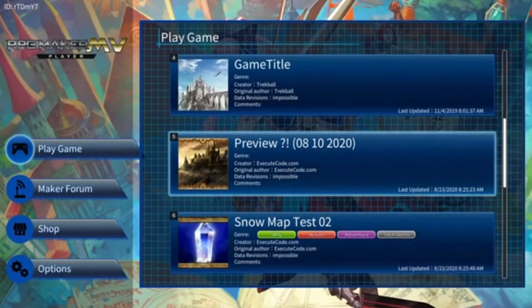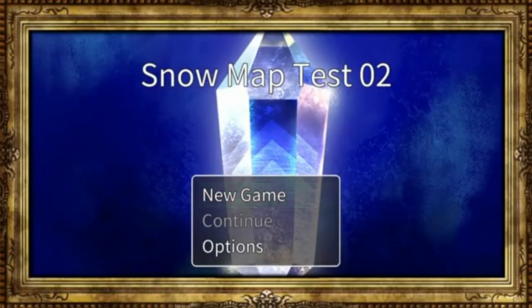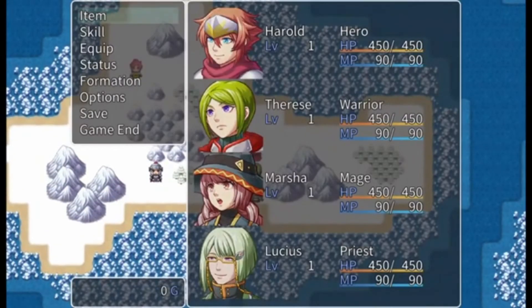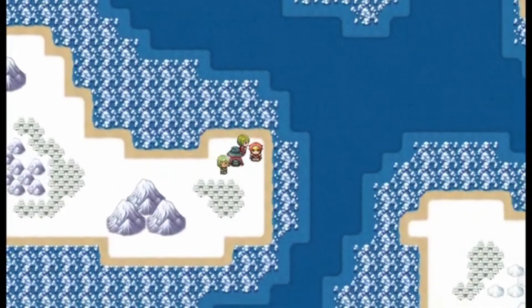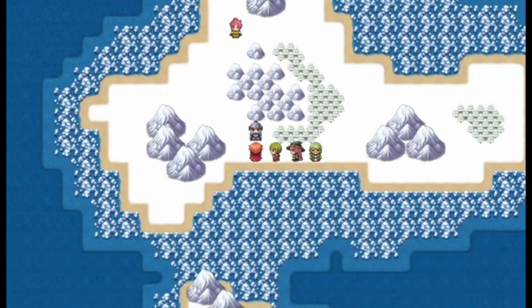Alright, I have switched over to the Chinese-English version, and these are the two games we have. We have 'Preview ?!8 10 20 20' and then we also have 'Snow Map Test 02' — I never saw a zero one, just a two. This one claims to be an RPG action adventure, so I want to start with Snow Map Test 02. Here we are — Snow Map Test. At least we got some graphics, and again we got the stock characters, stock equipment, magic and stock equipment. We'll see if we have any events. At least we have a map — more than just green. I see some NPCs over here — we'll see what they say. Nothing, and no battle.